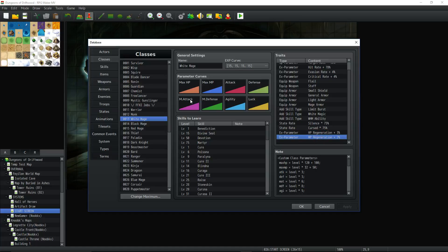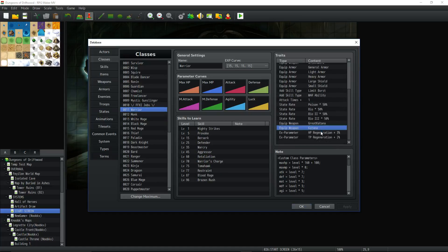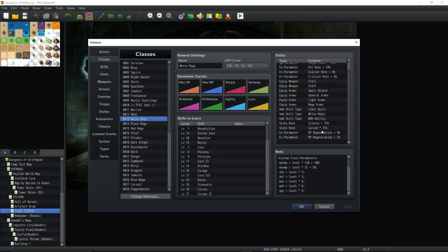I've added Regen to all of the classes. On Monk, I've got Regeneration for HP and TP. Warrior also has HP and TP Regeneration. But for the White Mage, since they don't need TP as much as they need MP, I've replaced that to 3% HP per turn and 2% MP per turn.